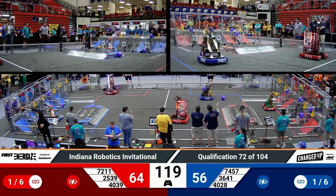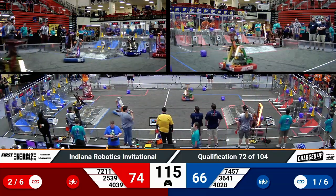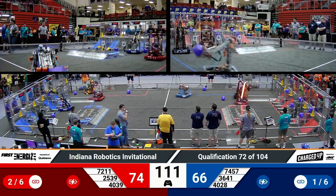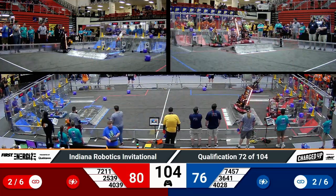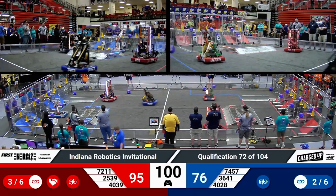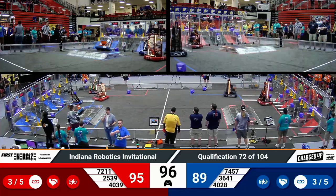Hollywood quickly scored a cone. Their partner, Makeshift Robotics, right behind them, scoring the second link for the Red Alliance. Over on Blue, 36-41, the Flying Toasters quickly extending up and dropping down a cube into a high node — that's going to be the Blue Alliance's third link.